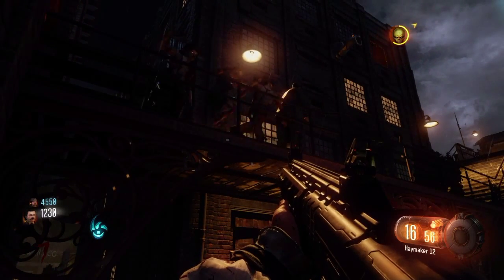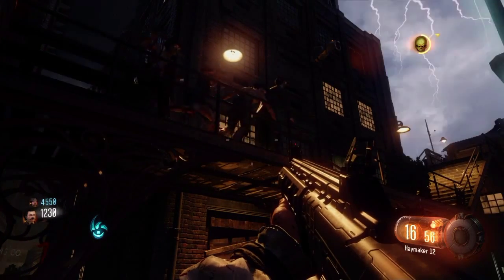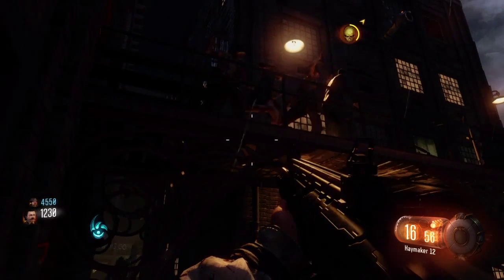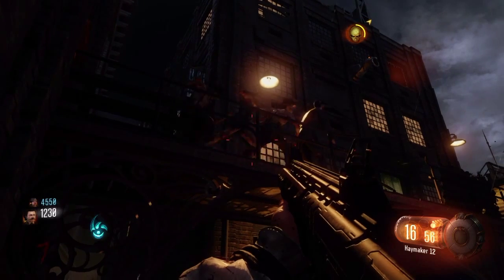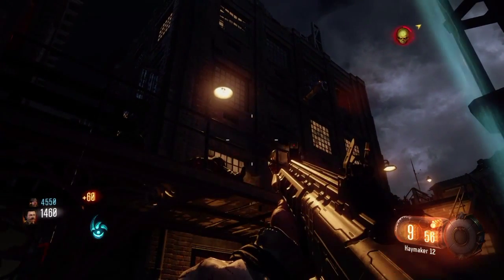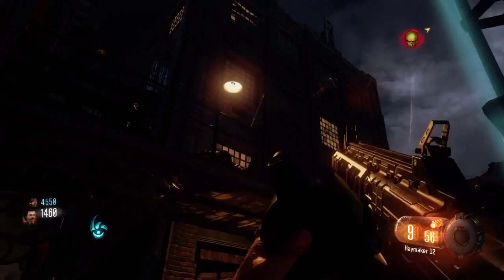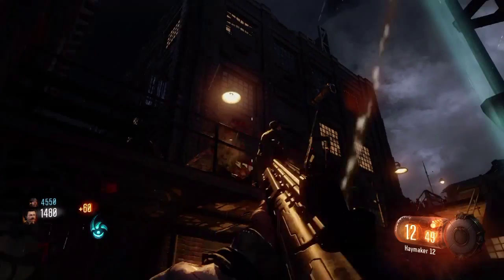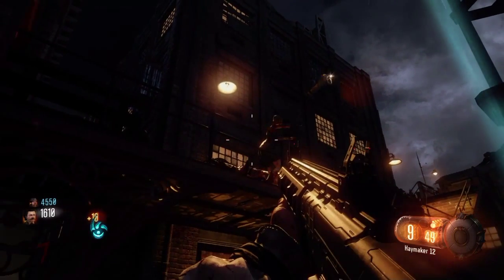If you're solo, they'll pile up here. If you're with a friend, they need to be at the top of the stairs somewhere. I'm not sure where exactly, but it works great for solo. You just sit here and shoot them at the box right there. You can jump down at the box, run back up, strafe jump back when you have one zombie left. Very simple little glitch to do, very easy and very beneficial.